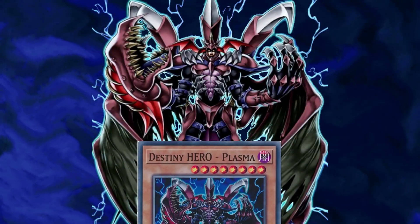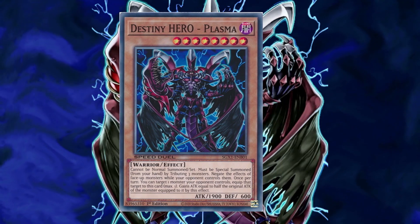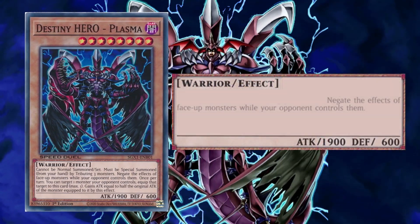I honestly think Destiny Hero Plasma has some degree of competitive potential. It has the continuous effect: negate the effects of face-up monsters while your opponent controls them. This makes the card a pretty good disruption tool, which can prevent your opponent from developing a board when you happen to go first, or could be used to soften up your opponent's board when going second.